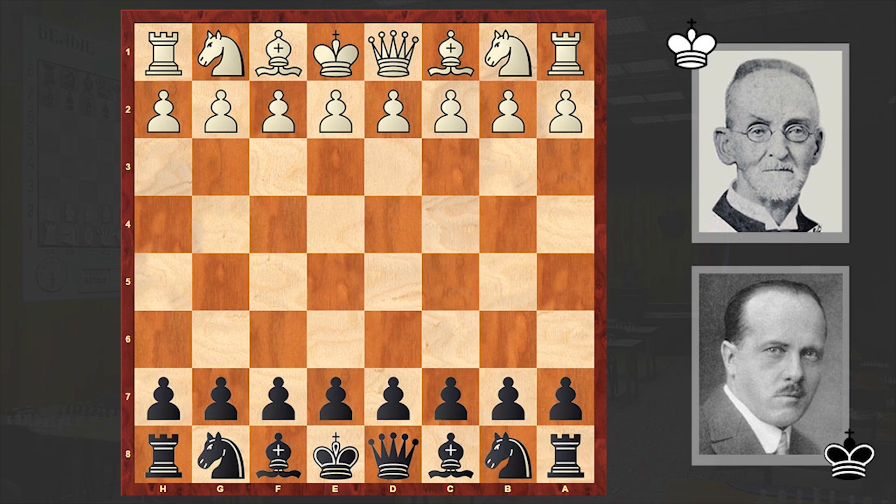By the way, probably you know that Krejcik's name is attached to the Krejcik gambit in the Dutch defense, which starts with the following move order — a sharp line with which from the second move on, White is trying to emphasize the vulnerability of Black's kingside.